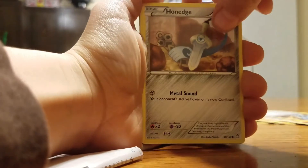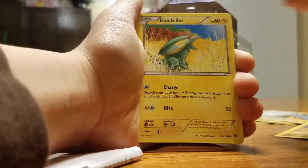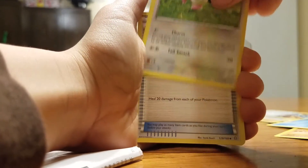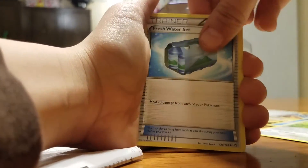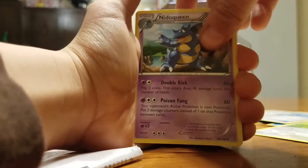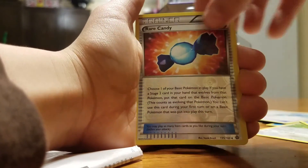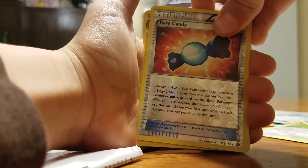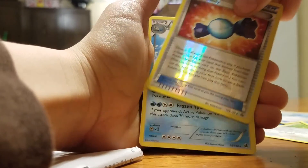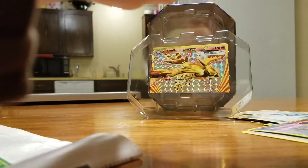First card in this pack we have a Honedge, there's a Hippopotas, Electrike, Phoebe, Skiddo. Into the uncommons — we have Freshwater Set, Nidoqueen which is still an uncommon somehow, Seedra, a Reverse Holo of a Rare Candy which is an uncommon since it's an item. And the last card in this tin — that is not bad, that is not bad.